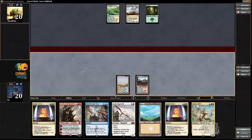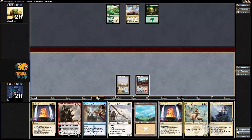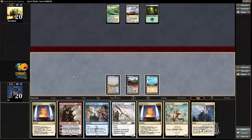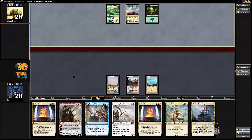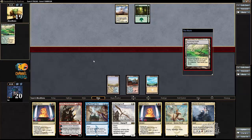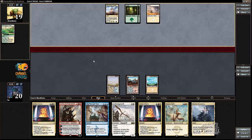I still wouldn't mind drawing a land — that wasn't the one I particularly wanted. I'm just going to pass. I'm going to play Hushwing Griff. There are two reasons: one, it does not let my opponent cast Ugin's Charm this turn; it also makes Siege Rhino less effective if my opponent has that.